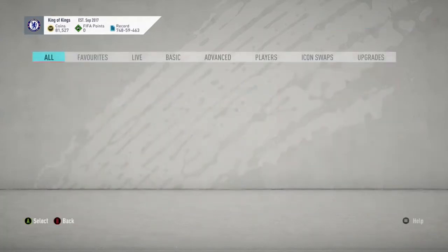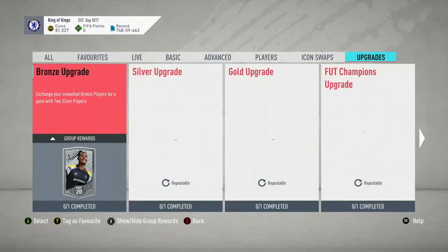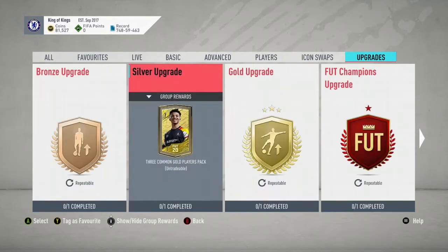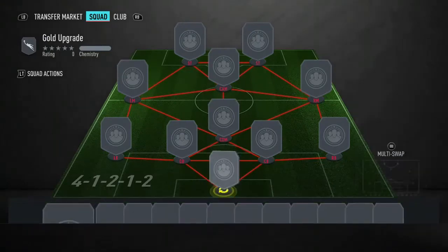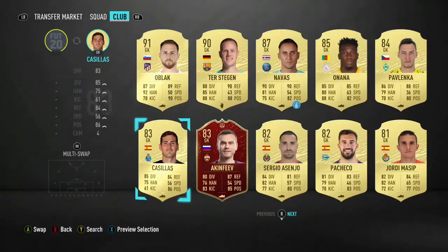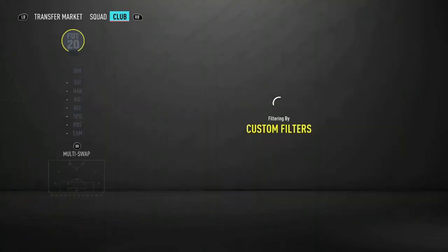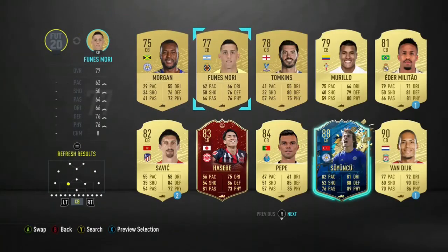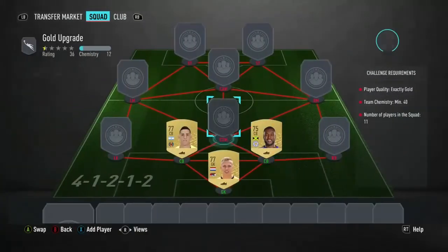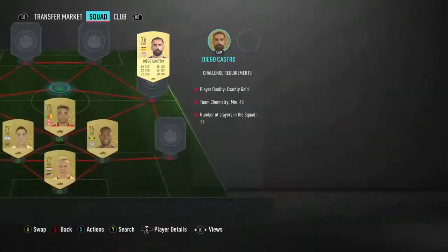The next method you could use is gold upgrades or silver upgrades. I'm going to complete a gold upgrade, and if you get a Liga rare or something like that, then you can use it on the Liga SBC. Or if you get some other players, you could wait a few days because they're probably going to release the 82-rated guaranteed player pack. Or you could just keep recycling your golds to get Liga rares or Liga commons to put into the Liga SBC.